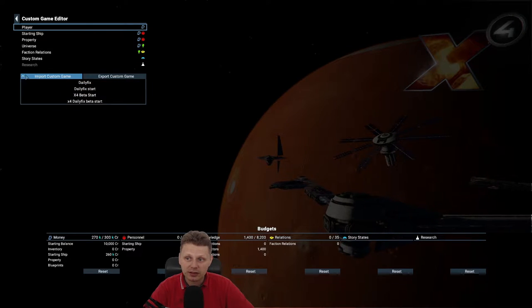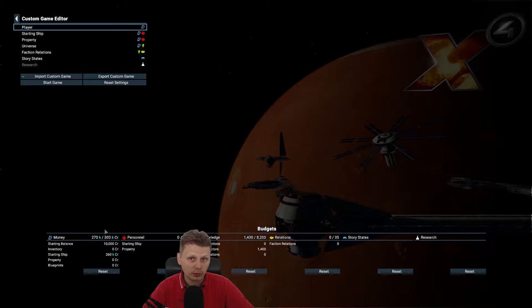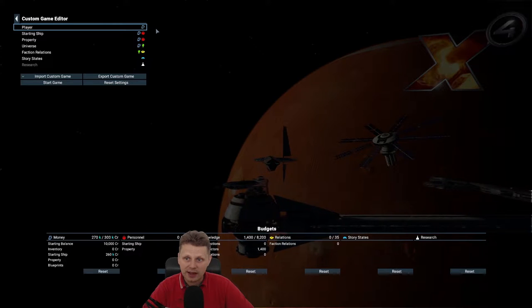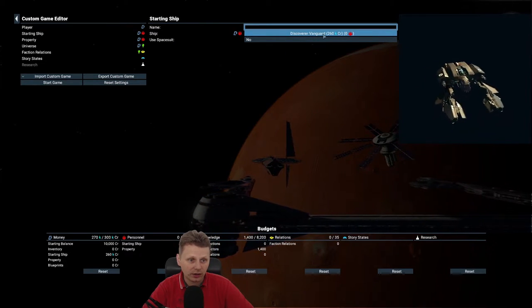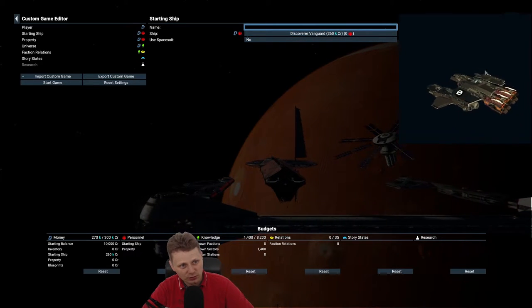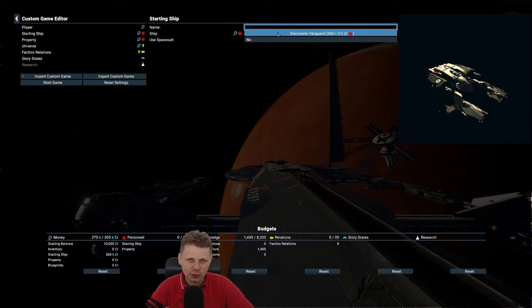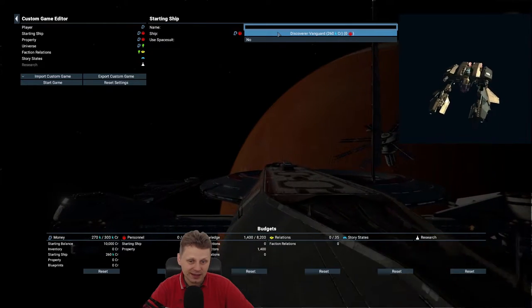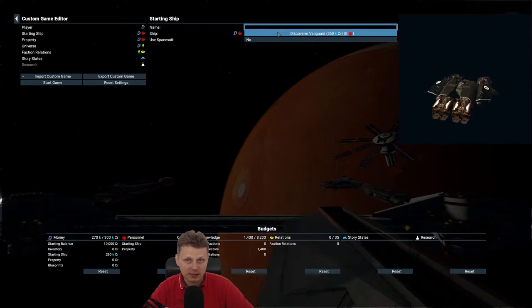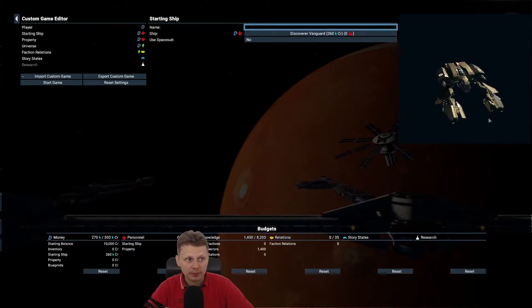I've tried a few starts, but we'll make a new one. If you are new to 4.1 and have not loaded any games, your budget is 300,000. With that comes the Discovery Vanguard, which has a turret and a rocket launcher. I'm thinking it would be nice if we start with a mining ship — do some mining, get a second miner, maybe a scout ship or a combat vessel.